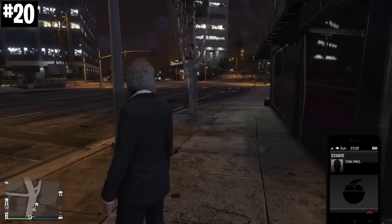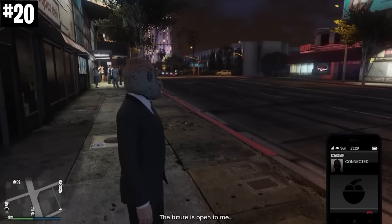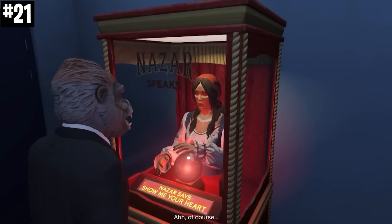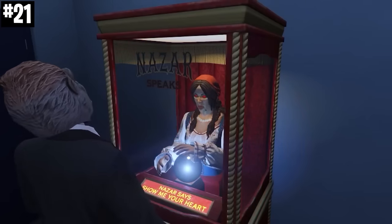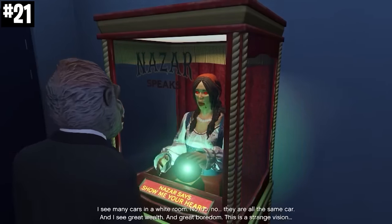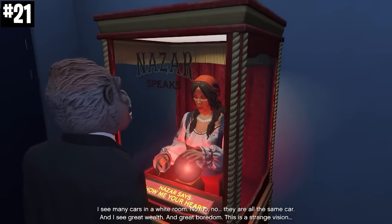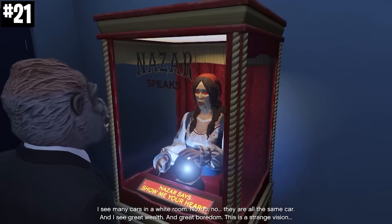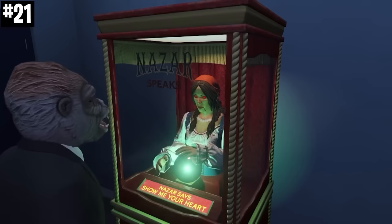That's kind of creepy considering she's from Red Dead Redemption. This game also has another really cool easter egg where Rockstar is clearly referencing players doing card duplication glitches. She says 'I see many cards... they are all the same card. And I see great wealth. And the great organ. This is a strange vision.'